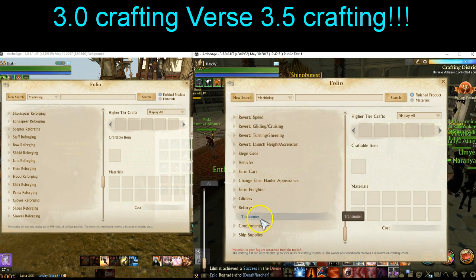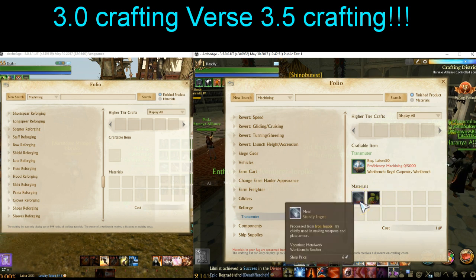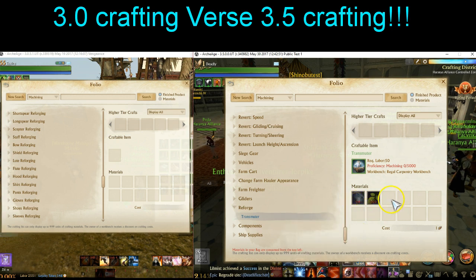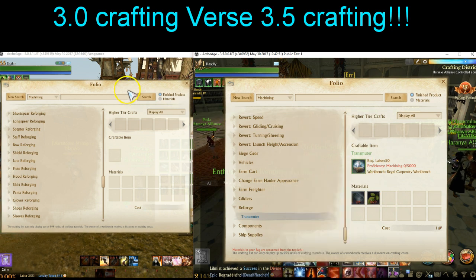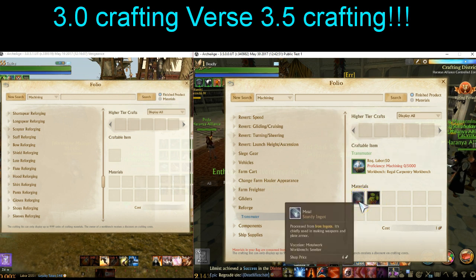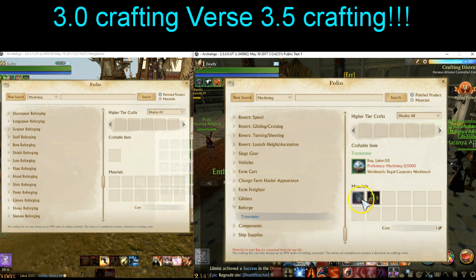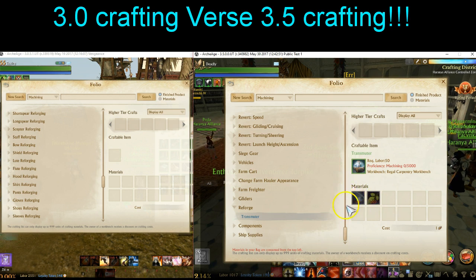The resealing item is actually very simple and easy to get — it's in the machine under Reforge. You'll notice that all the reforges are gone now, and wisps are going to convert to 15 Archeum crystals per wisp. The transmuter turns your item back into a sealed item — it takes 20 Earth Mana Leafs, which is very cheap. Those should see a slight increase in value at least at the beginning of the server.